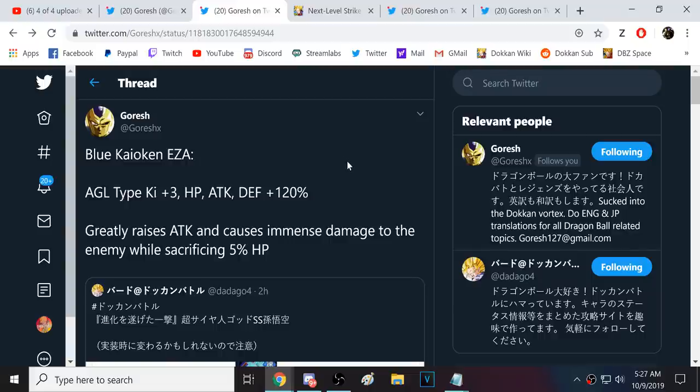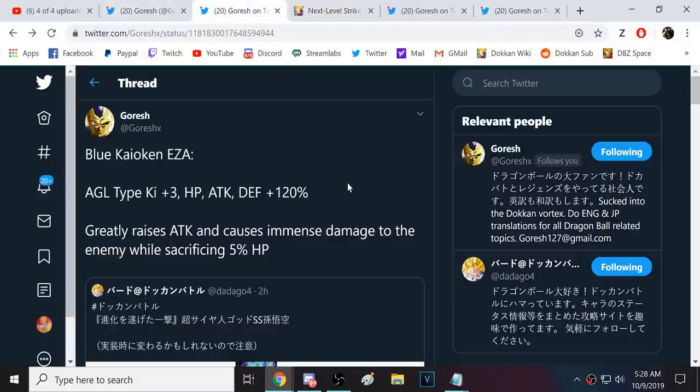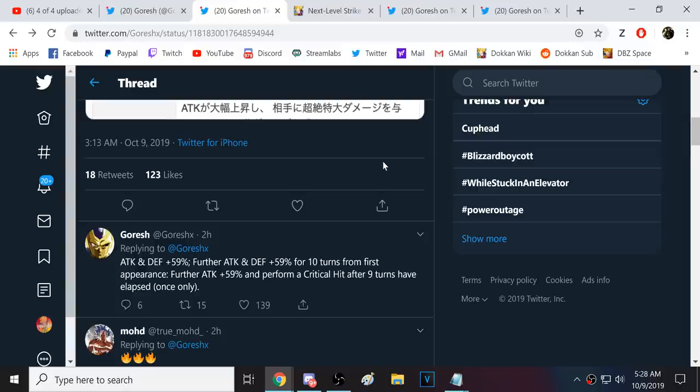With his passive, and his 17,626 attack, this Blue Goku is going to be hitting very hard. He gets 59% attack and defense at the start of turn, then a further 59% attack and defense for 10 turns from his first appearance. With this new JP update, some passives are worded slightly different. If Kaioken Blue Goku starts out in slot 7, you don't get him for the first turn, but you've got the 7 turns left with the 59% attack and defense - it's from his first appearance, which is very good. I believe those are going to multiply into each other.